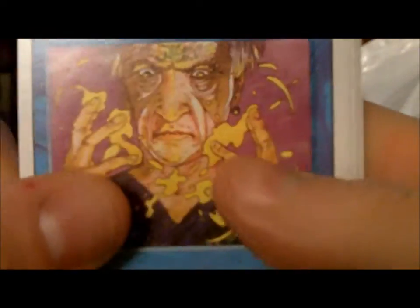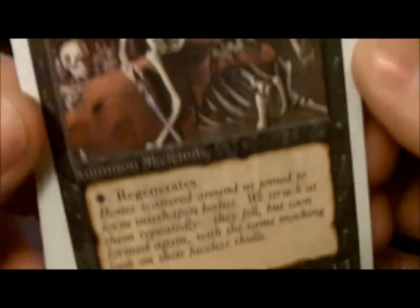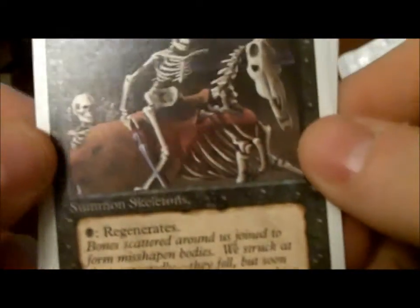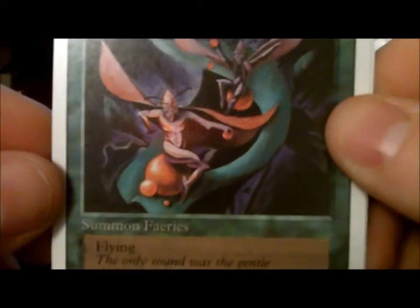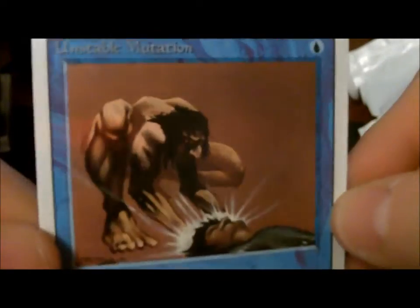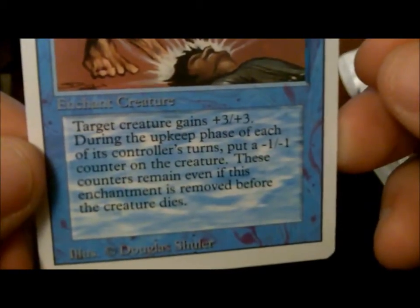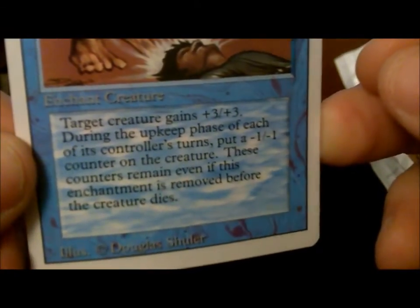You can't go wrong with pulling three basic lands in a pack of 34-cent cards. Forest, Power Sink, Counterspell, Swords — another Hill Giant. You cannot go wrong with two Hill Giants in the same pack. Drudge Skeletons — I can see where this pack is going. Scrib Spirits, I think I pronounced that right, doesn't really matter. My last card: Unstable Mutation.